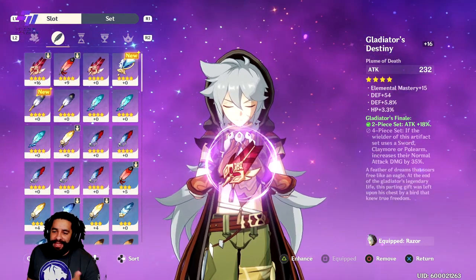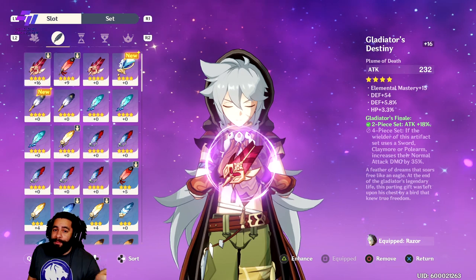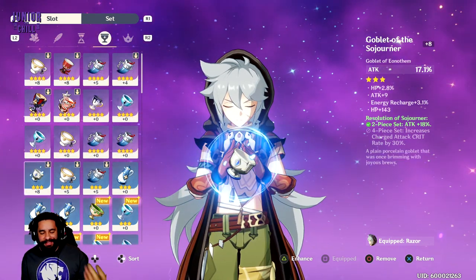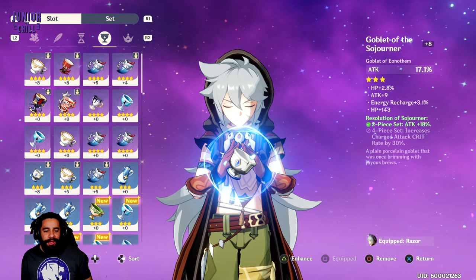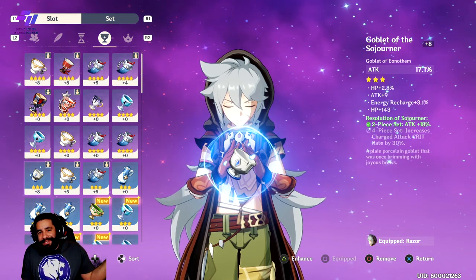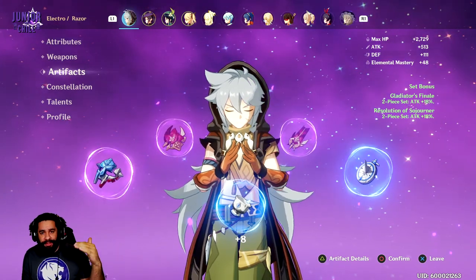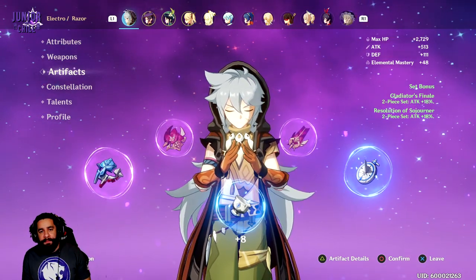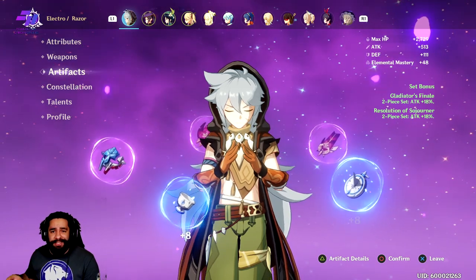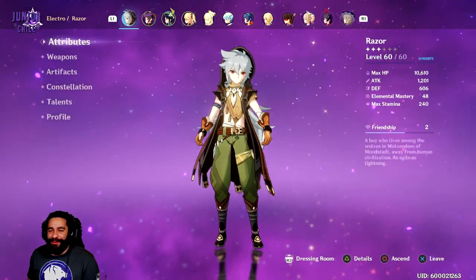You can worry about substats if you want, but personally I'm going to throw most of this gear away when I get to endgame, so I just focus on the main stat. Keep it simple — you're going to get better gear later when you keep farming. On my CN account, most of my artifacts are purple and it took about two weeks to farm. Just keep doing daily bosses every single day and you'll eventually get the gear and rolls you want.